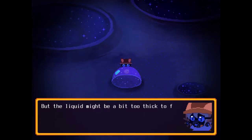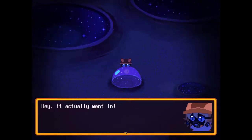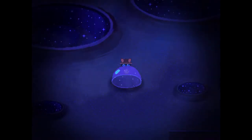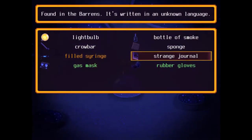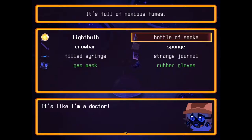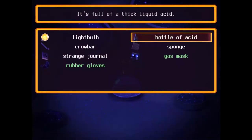I guess it's kind of like a funnel. The liquid might be a bit too thick to fit in the needle. Hey, it actually went in! Gross. Now I can take this and combine it with a bottle of smoke. So I should inject the liquid through the cork, right Anthony? It's like I'm a doctor. I should probably shake this too. It changed color — Bottle of acid.